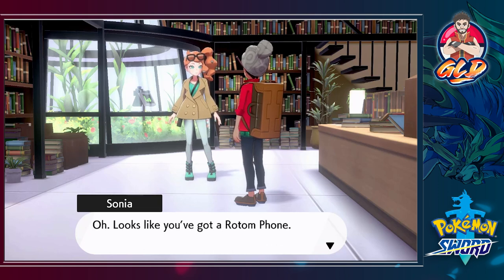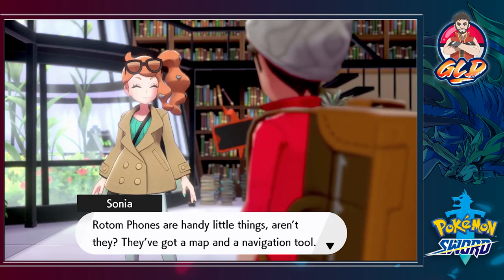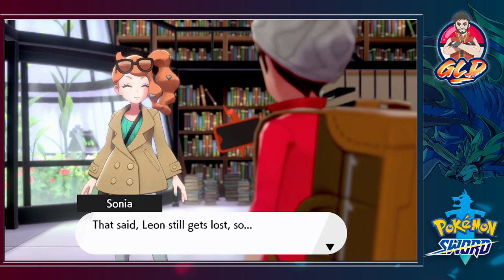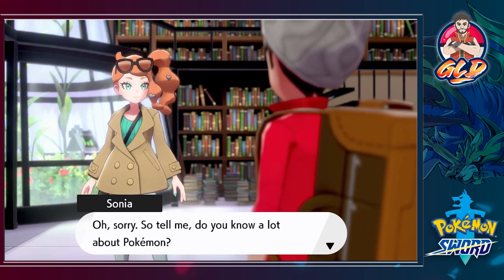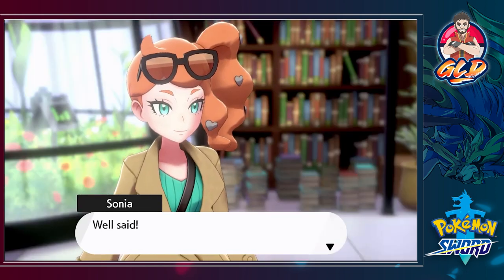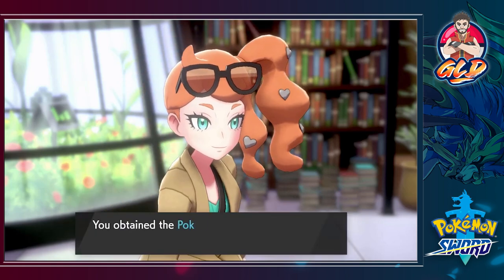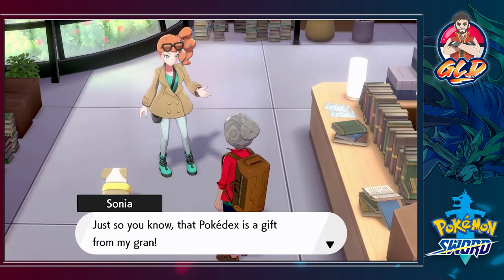Oh, it looks like you've got a Rotom Phone! Rotom phones are handy little things - they've got a map and a navigation tool. 'That said, Leon still gets lost. So tell me, do you know a lot about Pokemon?' Yes I do - I'm like a 14-time champion or something. 'Well said! In that case I'll make it so you can use a Pokedex on your Rotom Phone.' And look at that - we got ourselves a Pokedex!